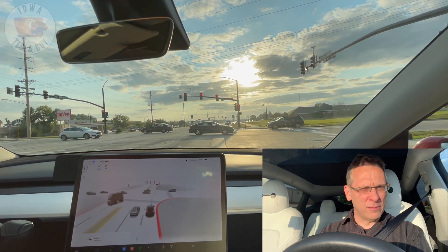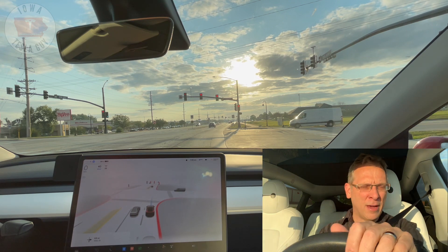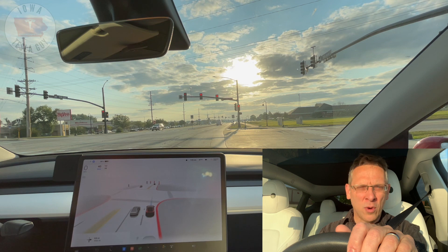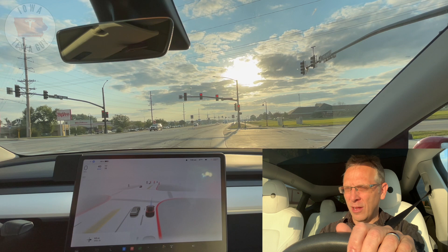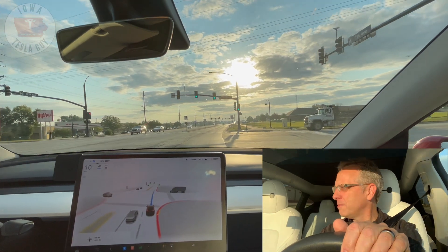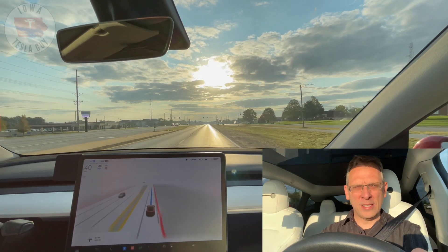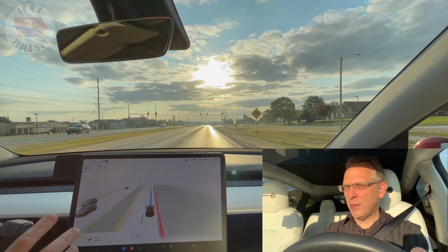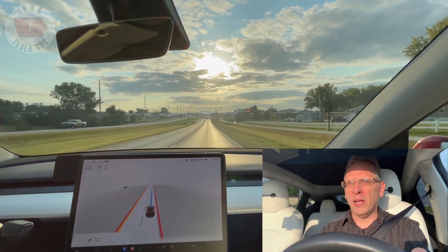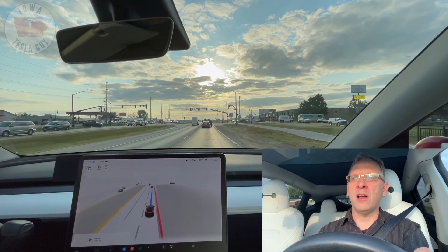This stretch of road is straight with a bunch of lights, but it gets interesting at the end because there's a right-hand turn from a 45-mile-an-hour zone to a 35-mile-an-hour zone. That turn has been sporadic — it generally wants to come in way too hot, and I often have to take over. Sometimes it even dives into the dirt. Acceleration from that stop was nice and smooth, pretty much similar to chill mode. Coming up on a red light, slowing down to stop.